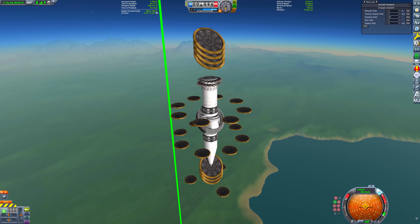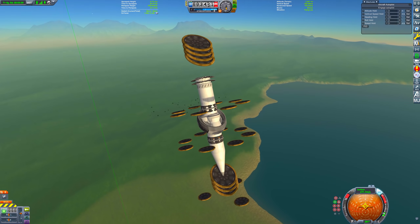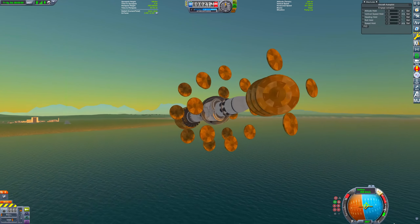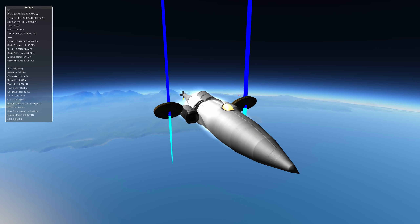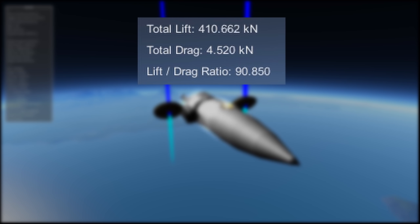I recently demonstrated a new bug in KSP that creates some ridiculously efficient wings. If you haven't seen my previous video on this, I recommend you check that out first, as it will give you more details on how the bug works. By doing some node occlusion, you can get rid of most of the drag of a heat shield while keeping its lift, which gives you a wing with a really high lift-to-drag ratio.